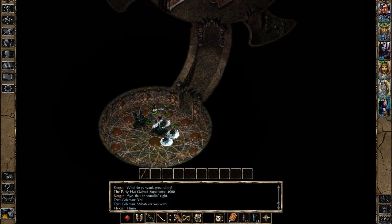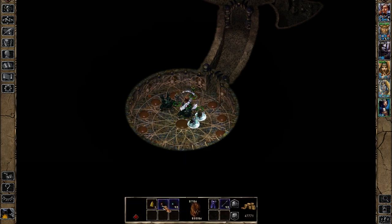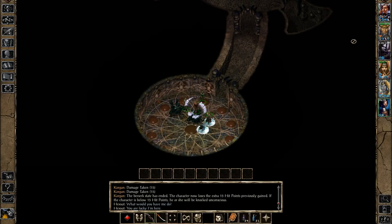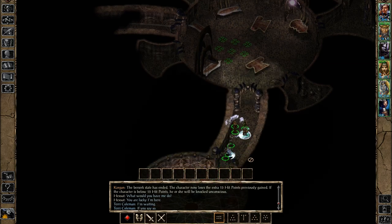We have something here that we can potentially loot. I'm going to presume it is trapped — and it's not trapped, though. This is the Ulitharid Rod. And yes, this one is trapped. Now it's no longer trapped and it's not locked. We have some ammunition and a humble Tazar gem. We also have this: half of a bizarre rod-like Illithid key. The key must open a lock that guards something valuable if the Mind Flayers split it into two parts.